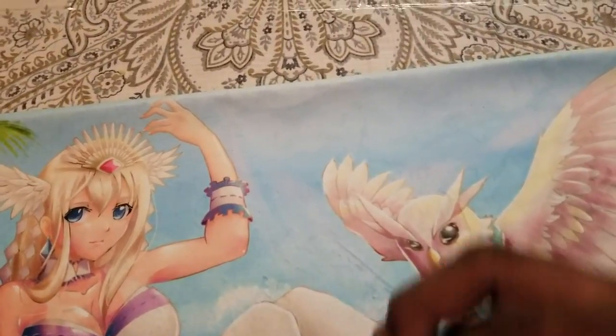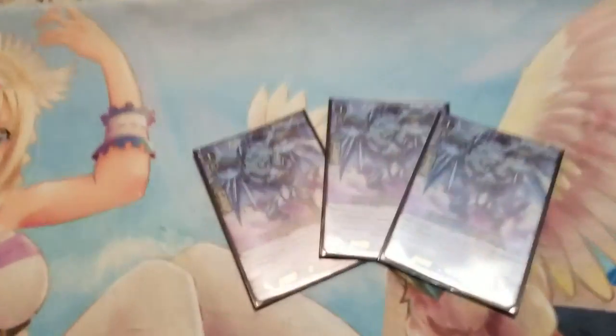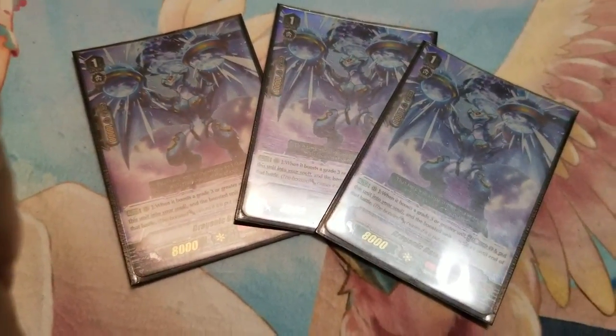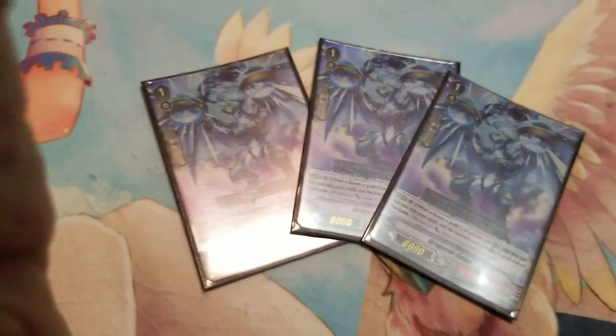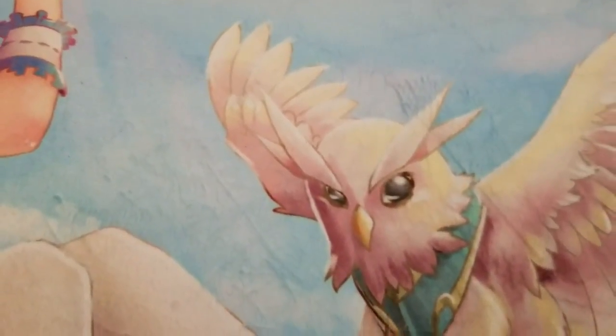And then we have the grade 1 MVP — Gaius. He's the big one that helps me get my finisher off. Skill: when boosting a grade 3, counter plus 1, move it to the soul, and that grade 3 gets a critical. On that waterfall turn, it just applies so much pressure, especially to that damage 3 or 4. They have to guard it.